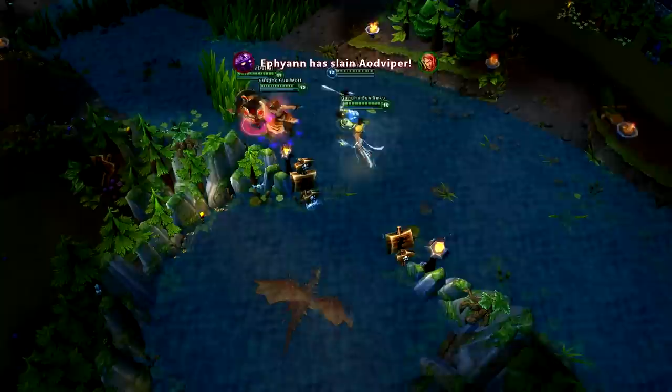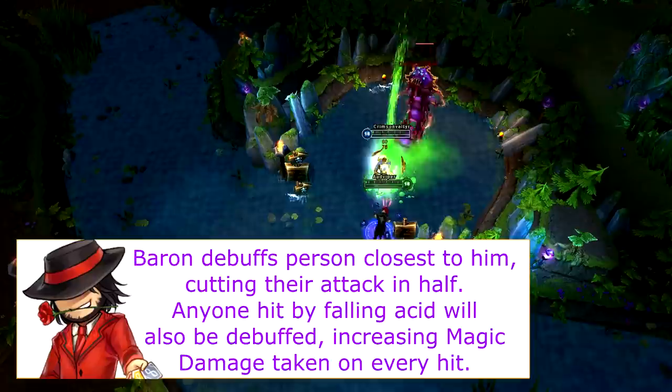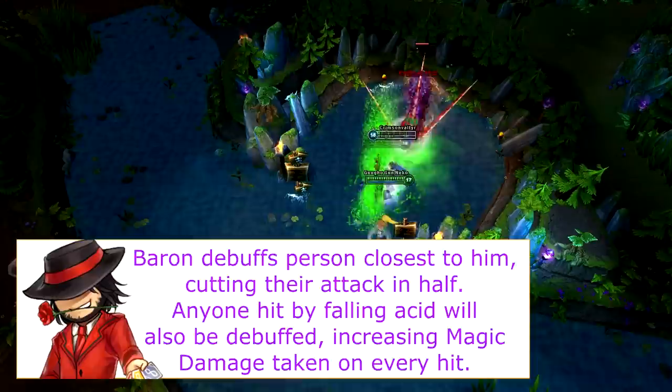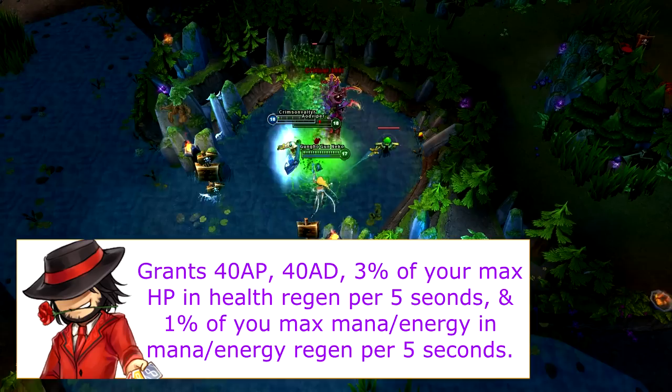Baron Gnasher is the toughest creep on the map, having almost 9,000 health and gaining 125 health every minute after he spawns. When fighting Baron Gnasher, he will attack the person closest to him, giving them a debuff that drastically reduces their attack damage. In addition, he vomits acid, giving a stacking debuff to those it hits, increasing the magic damage they take. Defeating Baron will give your team 300 gold and 900 experience, as well as a purple buff. Gnasher spawns 15 minutes after the game starts, and respawns 7 minutes every time he is defeated.